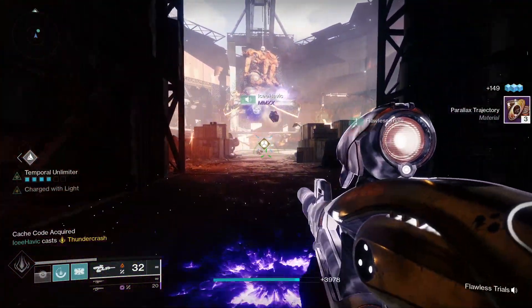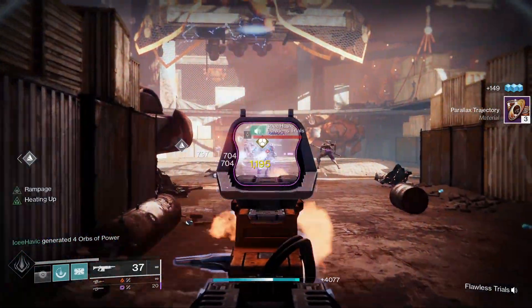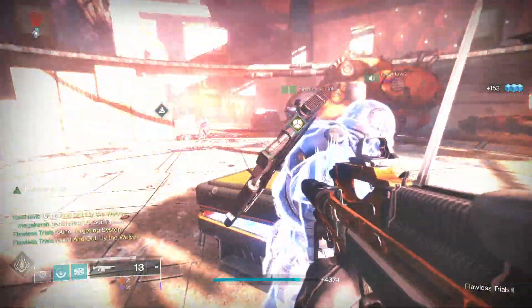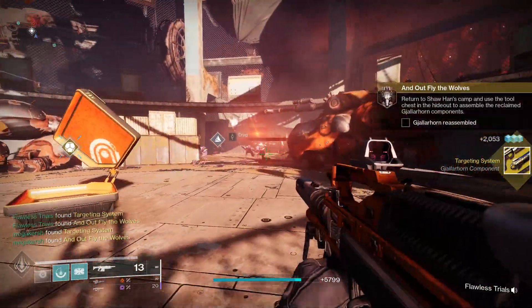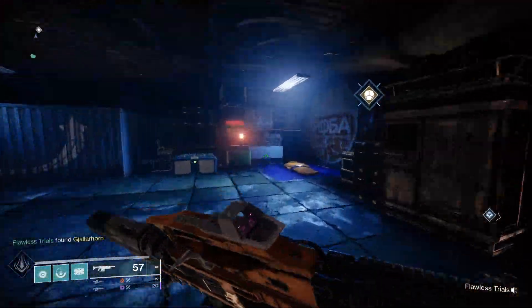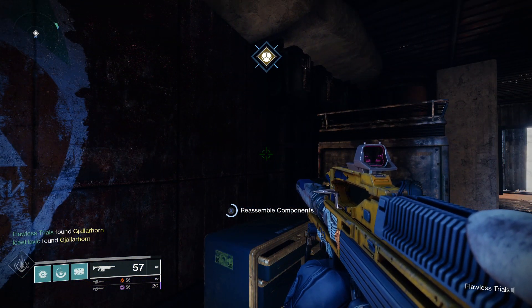For step seven, go back to the Cosmodrome and complete the Lost Sector Exodus Garden 2A. Head to the Divide and simply complete that Lost Sector. Then for step eight, you have to reassemble the components — head back to Shoran and near him there's a small room with a quest marker.